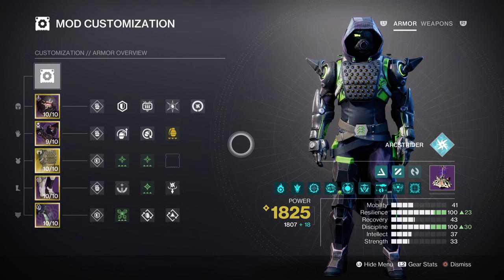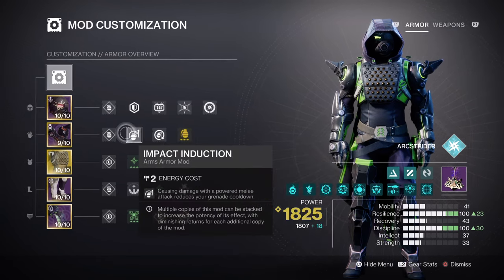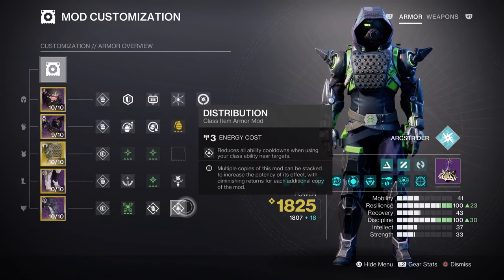However, arc bolt grenades excel when tagging multiple enemies at once, producing jolt plus ionic traces quickly when needed. With the inherent benefits of Lucky Raspberry, we'll need to add additional mods to help balance out its RNG grenade regen effect. Having Grenade Kickstart for 38.4% grenade regen, Impact Induction for 12% grenade regen, Orbs of Restoration for 10% ability regen, Bomber for 12% grenade regen, and Distribution for 4% will be the ideal options. This should be more than enough to balance the exotic's overall effectiveness.